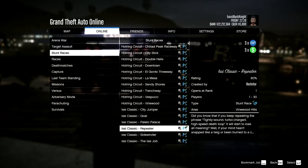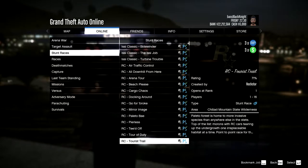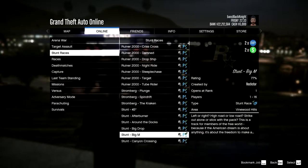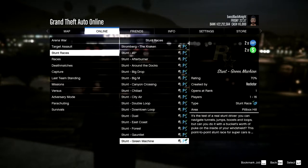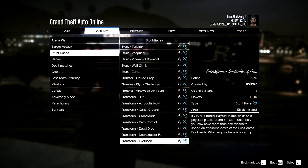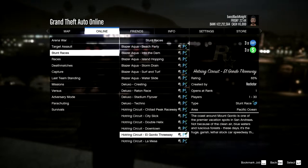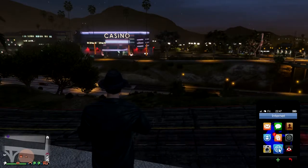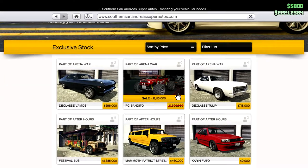The Hot Ring vehicles are on sale and those races are triple money, triple RP. The RC vehicles are also on sale. Stunt races are double money if you love stunt racing. You can certainly grind the heck out of a triple money race and make big bucks — and that makes me think that maybe my previous thoughts on this being a free DLC may be way off base. Let's look at the sales — the RC Bandito is significantly on sale.